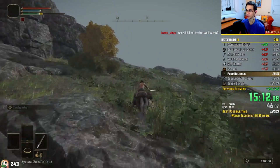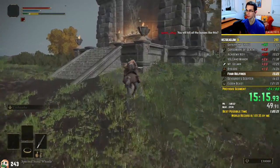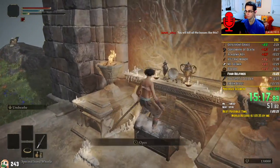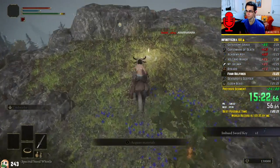That is what the run has become — running on the horse and then shooting bosses down with a Serpent Hunter. A cool little trick I do here is to jump on the chest before opening it. This skips the opening animation and I can pick up the item quicker.